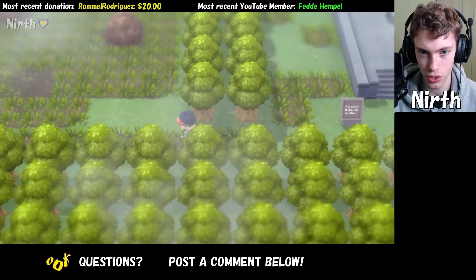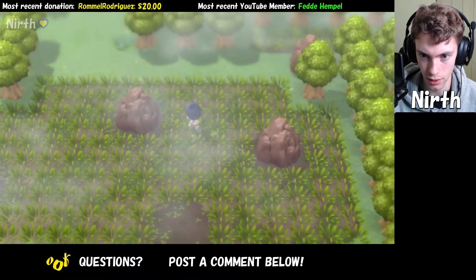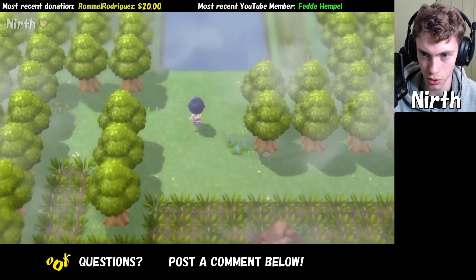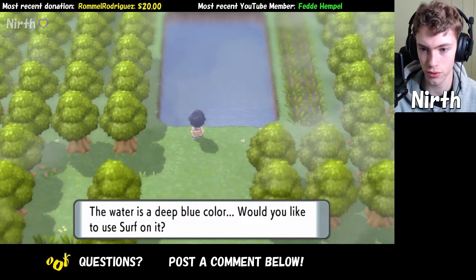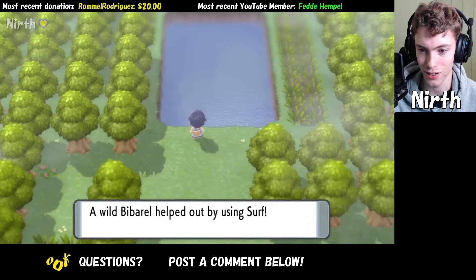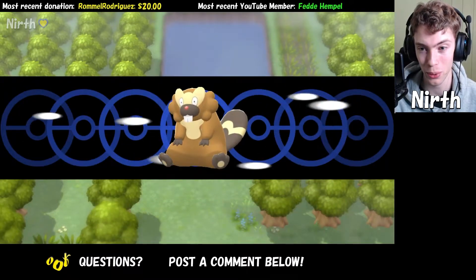We're just going to look for a body of water, and once we do we're going to do some surfing. You head over to it and just press A once you have access to Surf, and then a Lapras will come and help you out.